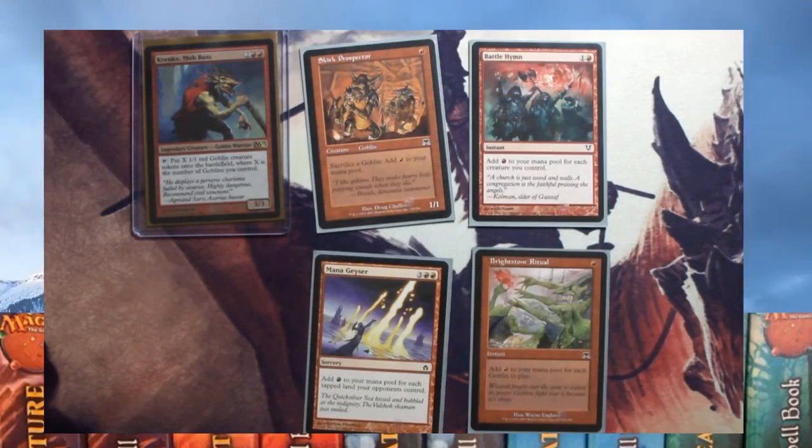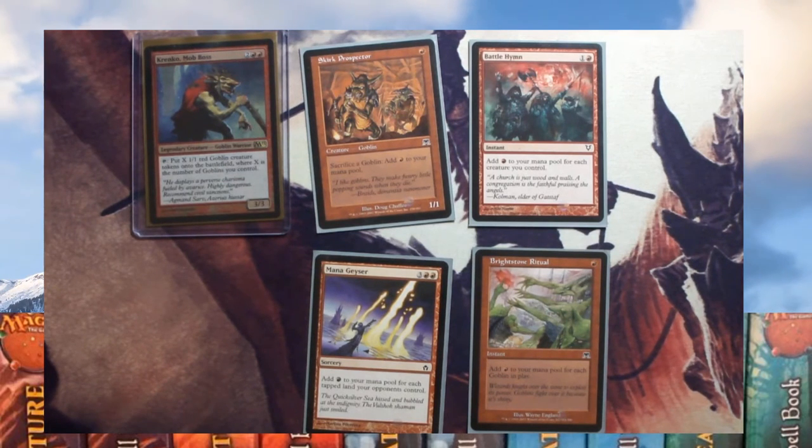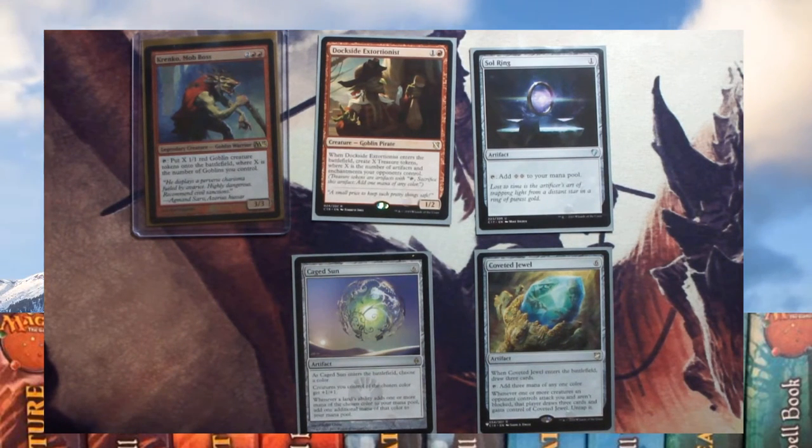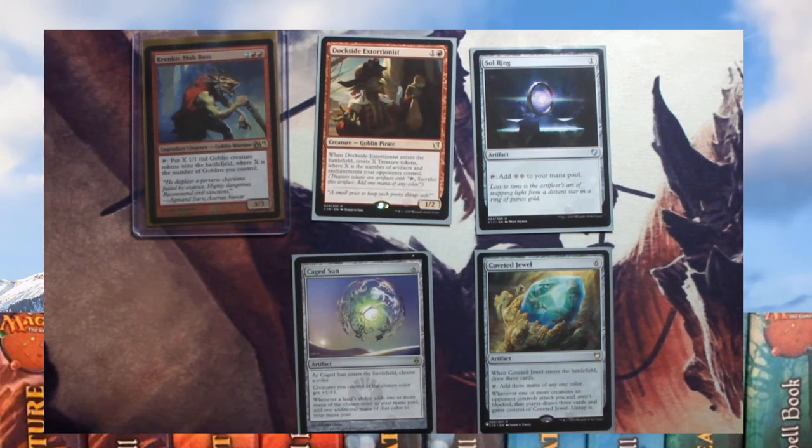Skirk Prospector — you can sacrifice a goblin to get a red mana. Battle Hymn — add one mana to your mana pool for each creature you control. Brightstone Ritual — add one mana for each goblin in play. Mana Geyser — add one red mana for each tapped land your opponents control. Sol Ring is a standard two-mana producer. Coveted Jewel — when it comes in you draw three cards and you can tap it for three mana of any one colour. Caged Sun gives creatures a plus one plus one and lets your lands tap for double mana. Dockside Extortionist gives you a treasure token for each artifact and enchantment your opponents control — it can give you quite a lot late in the game.